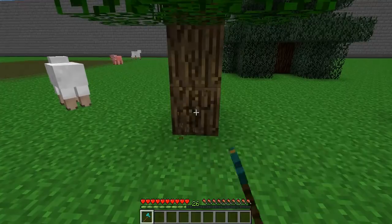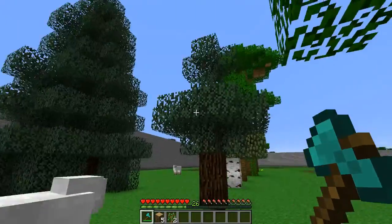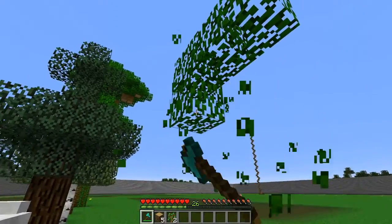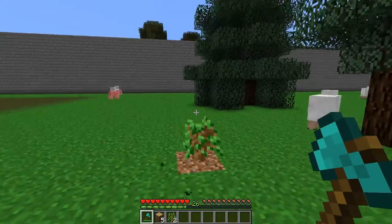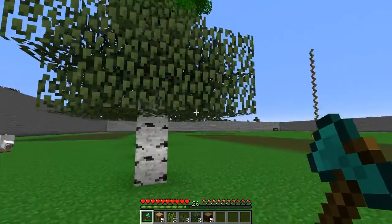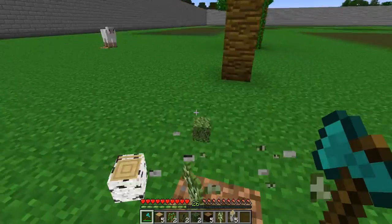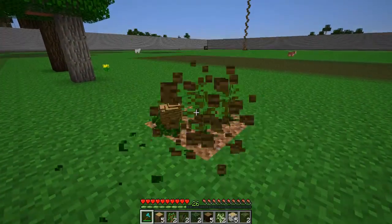We're going to walk over here and we can easily just hit the tree and then collect the drops - it's very simple. The leaves are left to find but it won't take long. We can carry on, and even take all the leaves, then keep going all the way down even to these massive jungle trees.